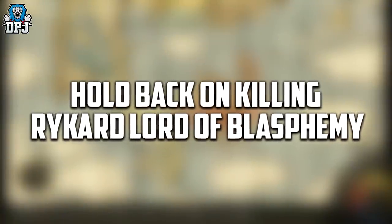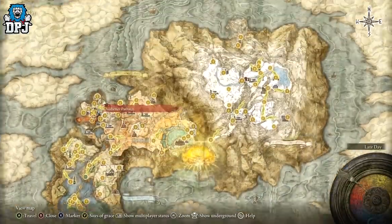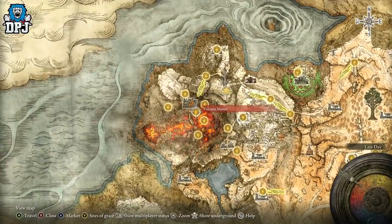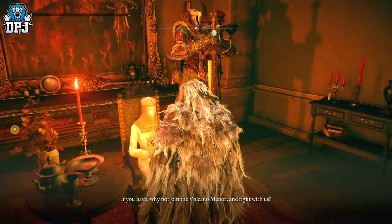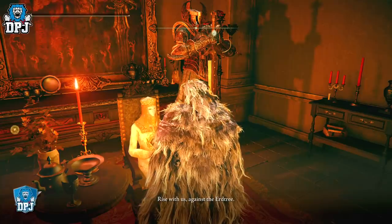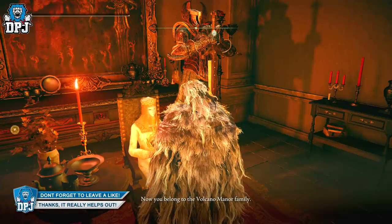So sticking with Patches — you eventually come to an area known as Volcano Manor. This is probably around the 30% mark of the game, but hey, you can come here when you want, there's no rush. You can explore other areas first.